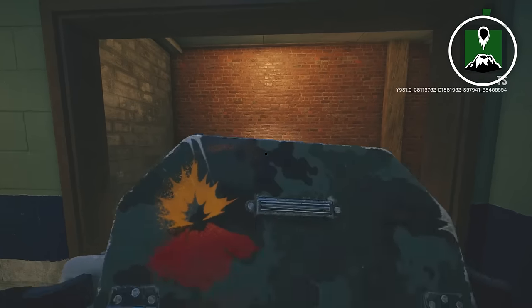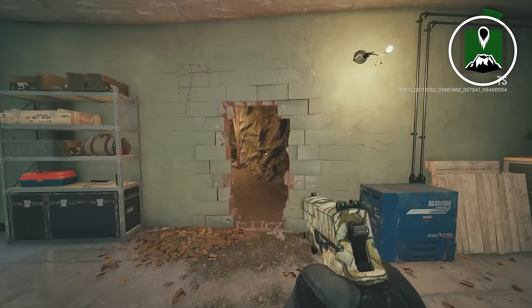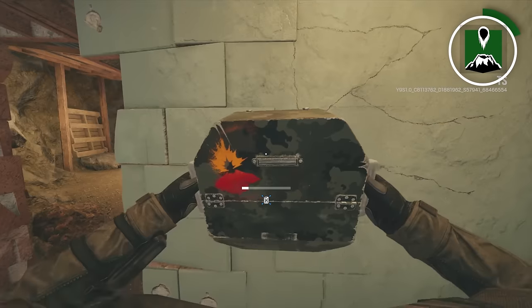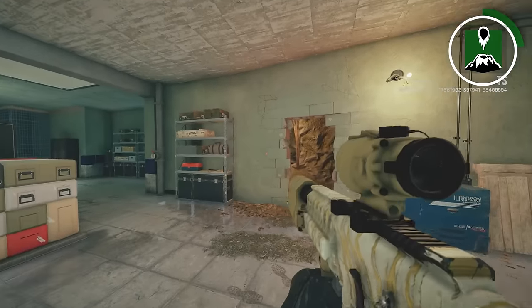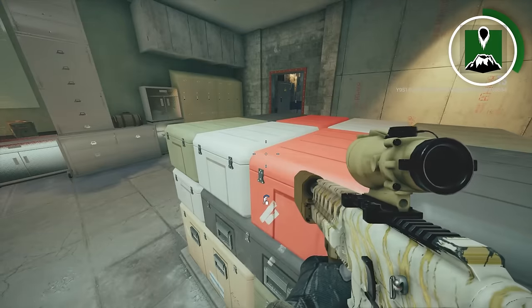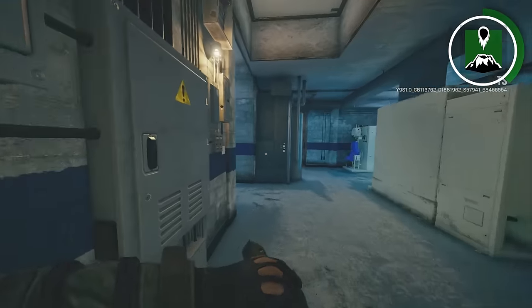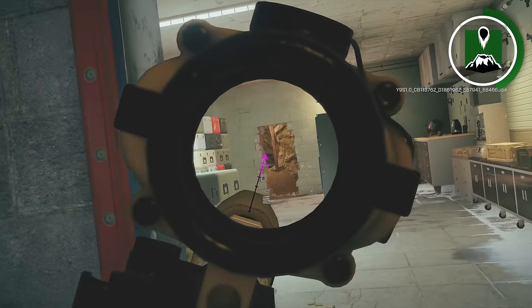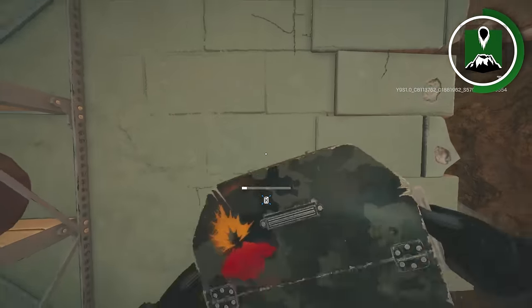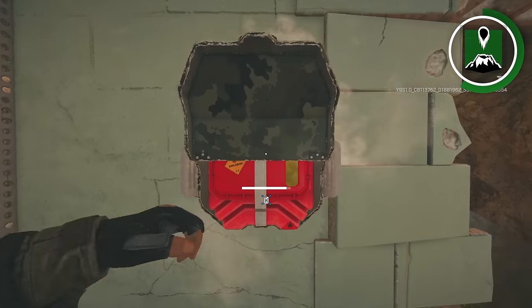My next operator is Goyo. The mistake that I see Goyo players making is putting their Goyo canisters on the wrong side of whatever door they're putting it on. The side is heavily determined by how you're holding the angle. Let's say I'm playing Blue Stairs but I want to activate the Goyo canister for Dirt.